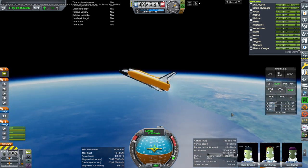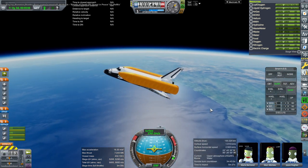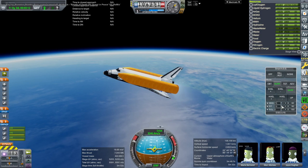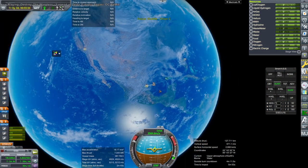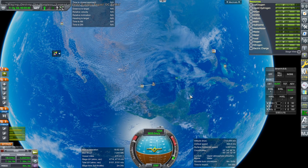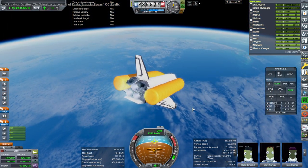Once the shuttle reached a certain size, carrying internal fuel was no longer tenable — that's why we got the arrangement with the big external tank, because it can't fit the fuel inside anymore. We could have had two boosters; I've done that before by replacing the solid rocket boosters with two Orion carrier planes, and there are videos on the channel for that. But in this case we're just giving it a boost with one Orion carrier plane, which is much more streamlined.